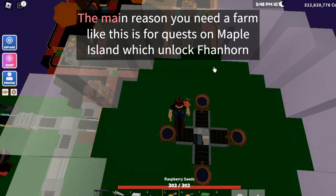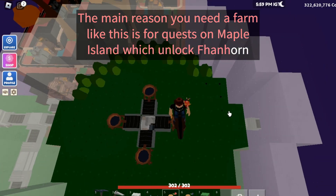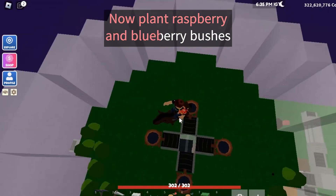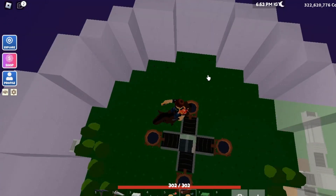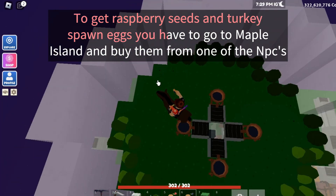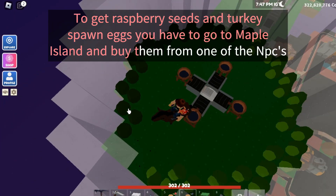The main reason you need a farm like this is for quests on Maple Island, which unlock the fan horn. Now plant raspberry and blueberry bushes. To get raspberry seeds and turkey spawn eggs you have to go to Maple Island and buy them from one of the NPCs.